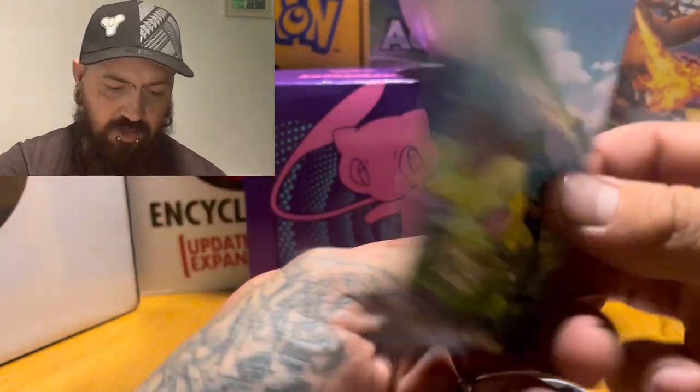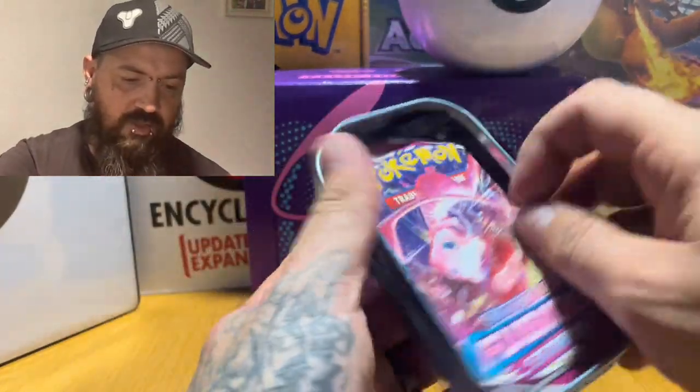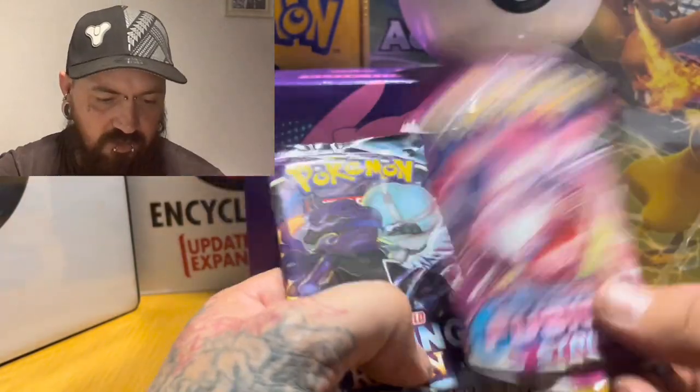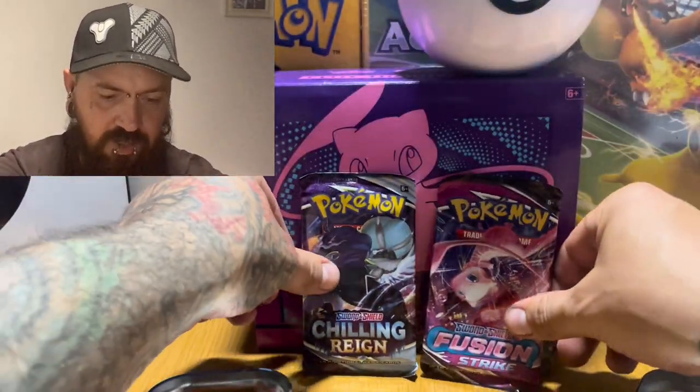So as you can see, you collect the set and you get all the pieces lined up together. Cards - let's have a look at the packs. Hopefully we'll pull some bangers today. We've got Chilling Reign and we've got Pokemon Sword and Shield Fusion Strike.